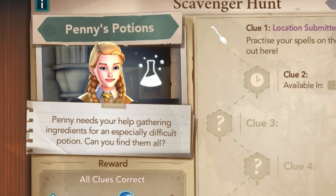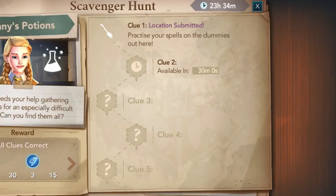Penny needs help gathering ingredients for an especially difficult potion — can you find them all? This is the task. We need to gather ingredients from five different locations based on the clues provided. So what are we waiting for, let's go!